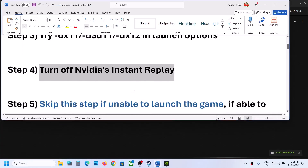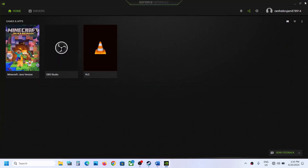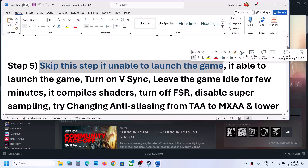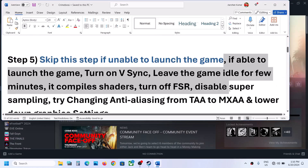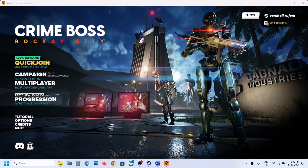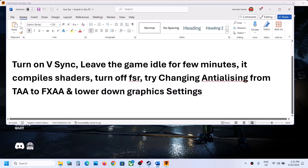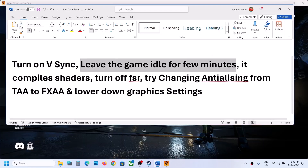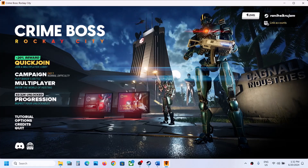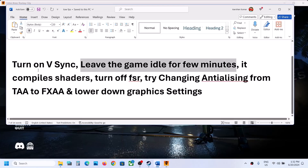If still not working, close GeForce Experience. The next step — you can skip this if you are unable to launch the game. If you are able to launch the game, perform these steps: launch the game and leave it on the menu screen for a few minutes. It actually compiles shaders in the background, so leave it idle and then check.